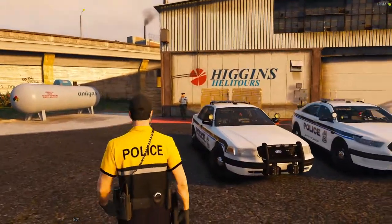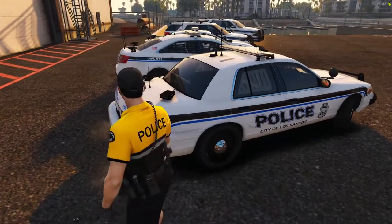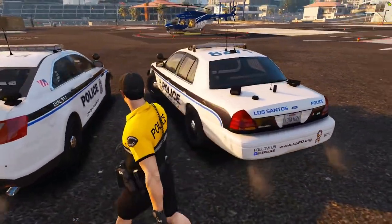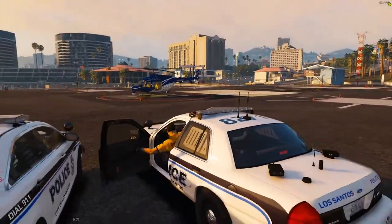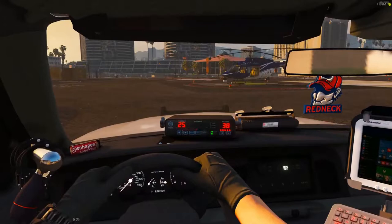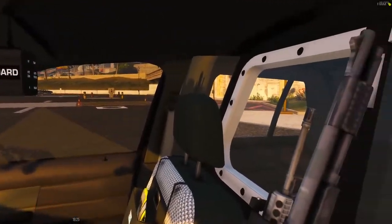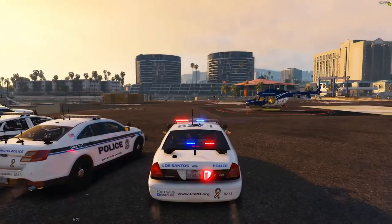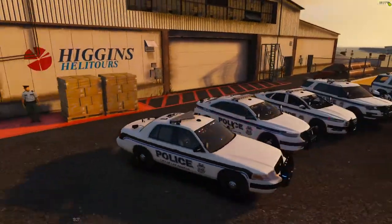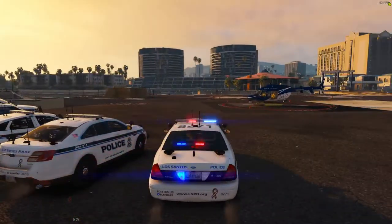We'll do the Crown Vic first. The rest of these should be Redneck models apart from the bike. These all have the Valor light bar except for the Fusion and the Taurus. We'll go ahead and take a look inside the Vic — working dials, really nice model. Brandon did a really good job and changed up some of the lighting patterns on the Valor packs. So that's the Vic.